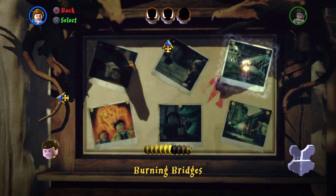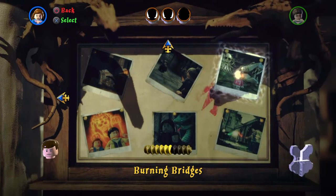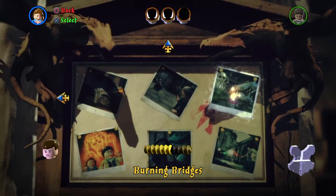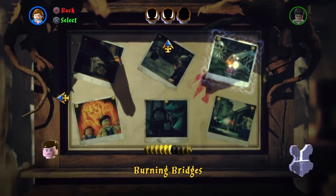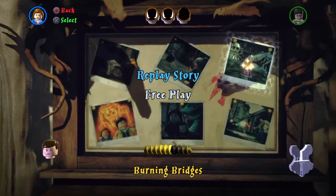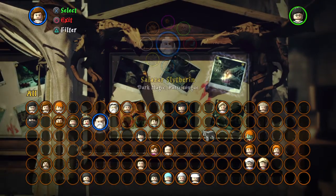Welcome back to another 100% completion guide. Today we will be 100% completing Year 7 Part 2, Level 3: Burning Bridges. We already have the True Wizard achieved, so we can only achieve 2 gold bricks on this level. We have 3 characters to collect, a student in peril to rescue, and 4 house crests to collect as well.